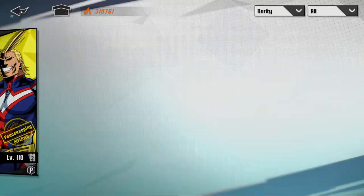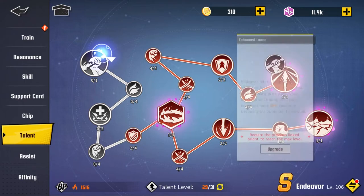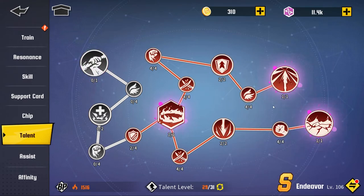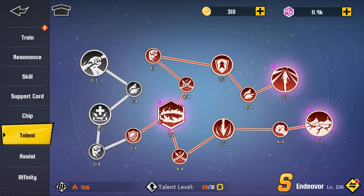That should be everything about talents. I could go into which paths are better for each character, but really it's all up to you and how you want to build them — there's really no wrong path in my opinion. Eventually you'll most likely get SS on characters and probably unlock everything. For now, since most characters are S for some players, just choose the path you think will do the most damage. You don't have to copy other people — there isn't really a wrong path.